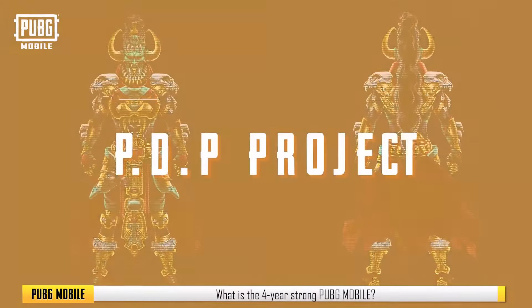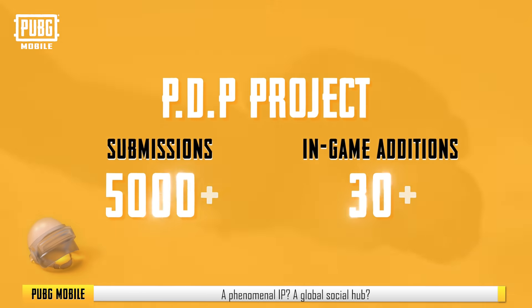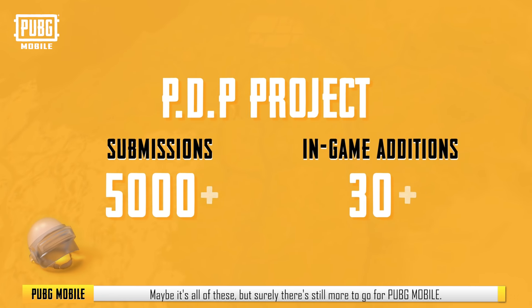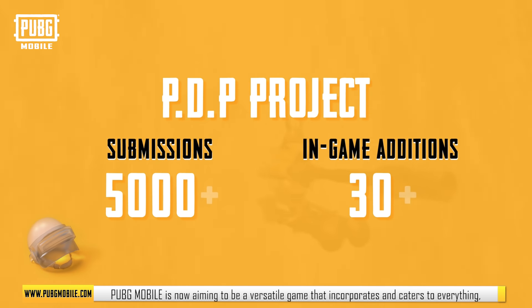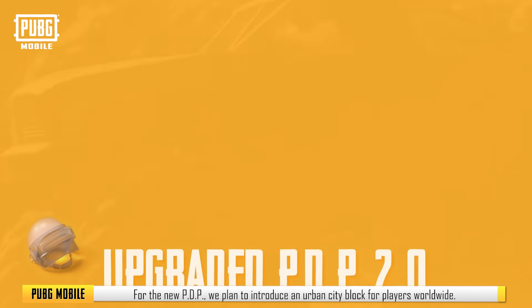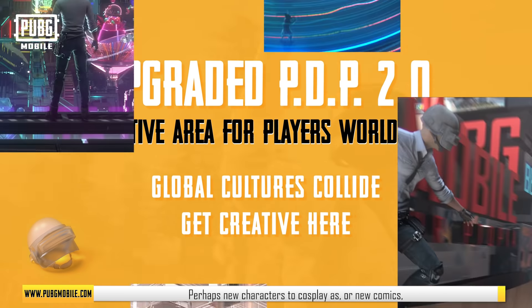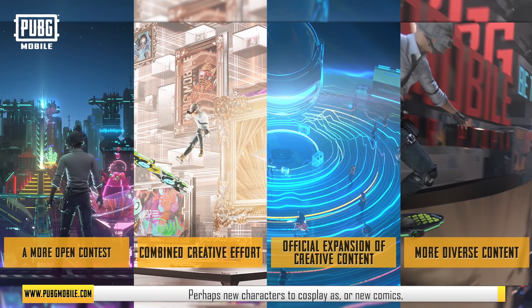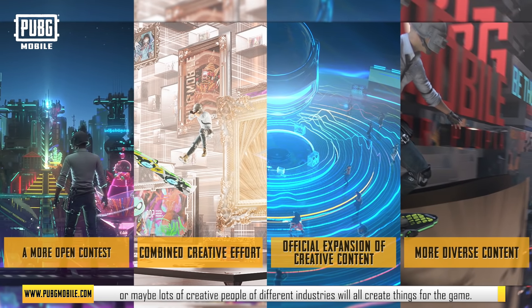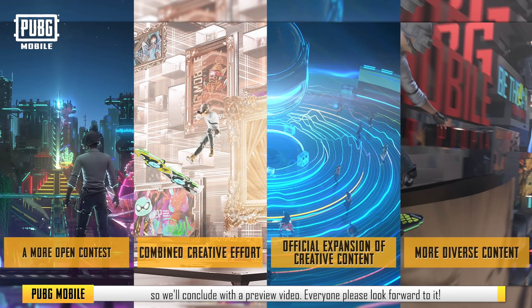What is the four-year-strong PUBG Mobile? A top-level mobile battle royale released in over 200 countries? A phenomenal IP? A global social hub? Maybe it's all of these, but surely there's still more to go for PUBG Mobile. PUBG Mobile is now aiming to be a versatile game that incorporates and caters to everything. A key step to achieving this is the Topia Design Project, PDP. For the new PDP, we plan to introduce an urban city block for players worldwide — we hope creative minds will collide and bring forth even greater content, perhaps new characters to cosplay as, new comics, or creative people of different industries all creating things for the game. The official announcement is coming soon, so please look forward to it!